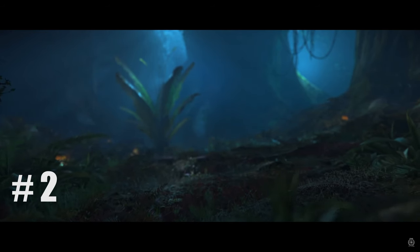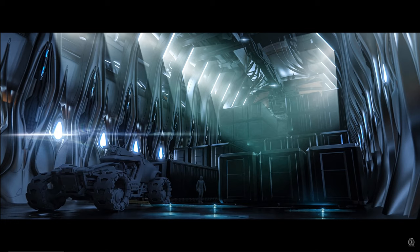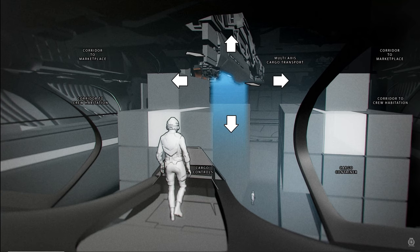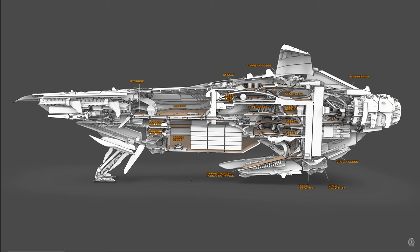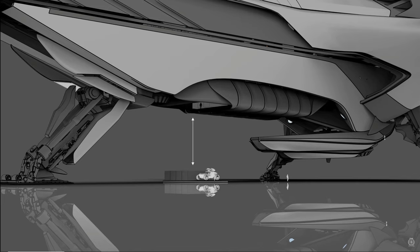Number 2 – Cargo Hauling. The Banu Merchantman has over 2,800 SCU of cargo, making the BMM one of the largest cargo haulers in the entire game. The current in-game largest cargo hauler, the C2, carries 696 SCU — meaning flying the BMM is equivalent to the holds of over four Hercules. That's absolutely insane. While it doesn't carry as much as dedicated haulers like the Hull Series, it has a unique advantage: it doesn't need escorts. The BMM's two size 8 weapons, plenty of turrets, and a hangar for its own onboard escort means that the crew of the BMM are essentially self-sufficient.